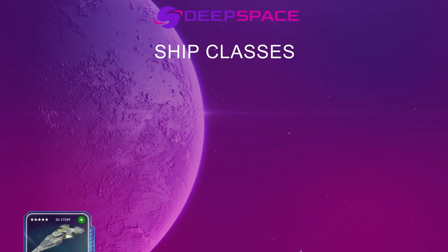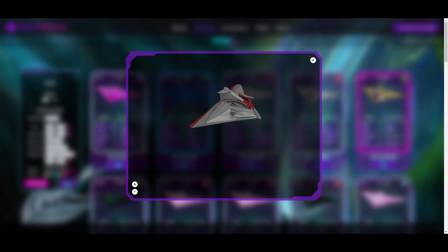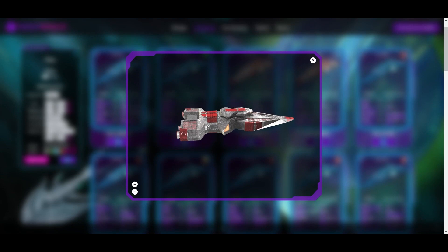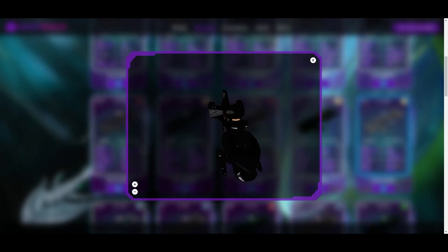The Genesis Collection has four ship classes, each designed for a specific role. Fighter Class, for combat. Tank Class, to protect your fleet from enemy fire. Miner Class, to mine planets for resources. Support Class, to support your other ships.